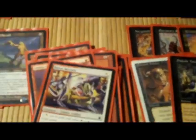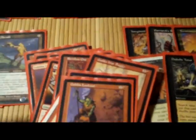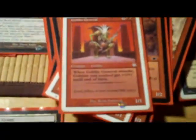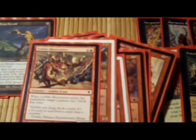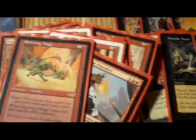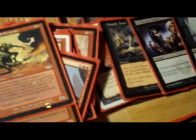Mogg Flunkies, Goblin Cohort, Mogg Recruiter, Goblin Taskmaster, Reckless One, Goblin War Buggy, Goblin Medics, Goblin Recruiter, Goblin Lookout, Goblin Matron, Goblin General — one of my favorite goblins because he was one of the first ones I tried to build a deck around. Mogg Raider, Goblin Shortcutter, so we've got a double non-blocking thing going on. Goblin Tinkerer, Zozu but no Kiki-Jiki, Shrieking Mogg — hopefully he gets some good hits in. Skirk Fire Marshal and Skirk Drill Sergeant.